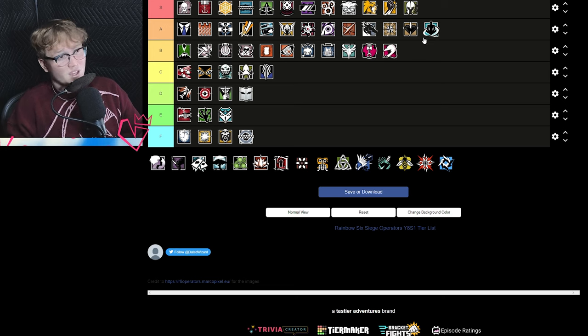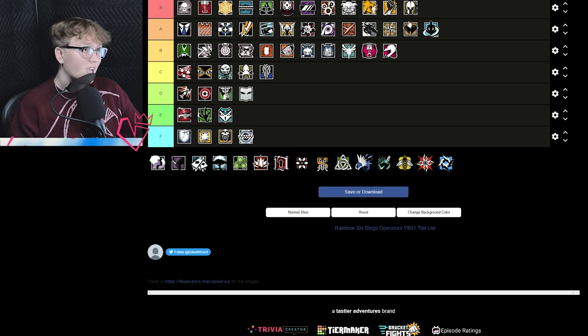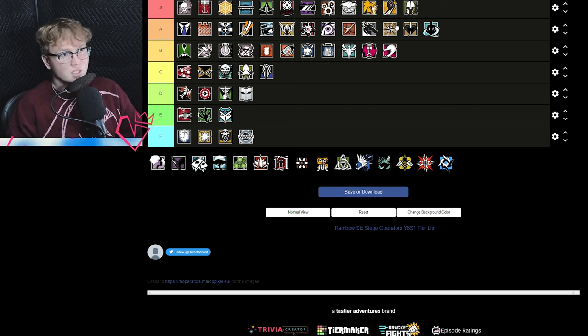Wamai is A tier — good kit, not as good as Jäger, but better than some defenders in B tier. Pretty decent on maps like Cannal and Café where you want to pair Wamai with Jäger. You can get away without having Wamai, but he's a decent option both alone and paired with Jäger. He's actually pretty good in his own right, which is why he's landing in A tier.